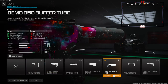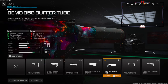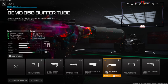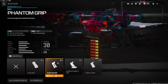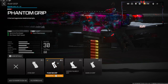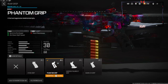Now let's jump straight into the class setup for the Riveter. On the stock we're going with the Demo D50 buffer tube — this gives you sprint to fire speed, movement speed, aim walking speed, and aim down sight speed. There are a lot of cons: you lose gun kick control, recoil control, aiming out of sway, and flinch resistance, but I wasn't really going for a recoil-controlled build. On the rear grip we're going with the Phantom grip, which helps with sprint to fire speed and aim down sight speed — really important especially with shotguns since there's a little delay when shooting with tac sprint on.